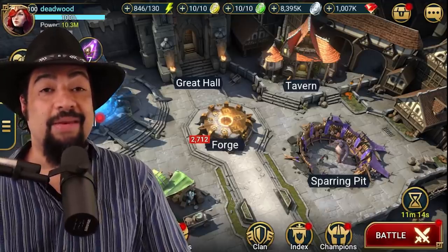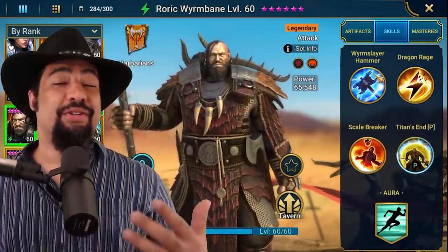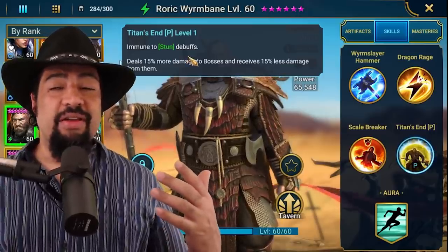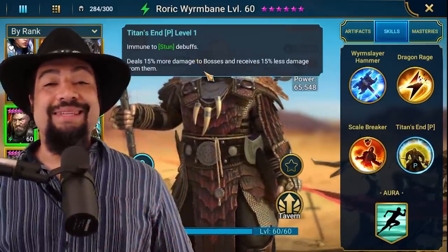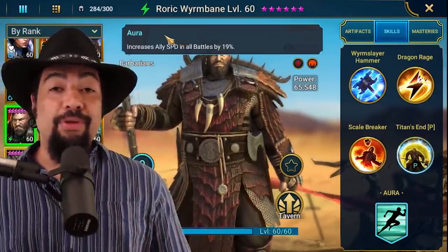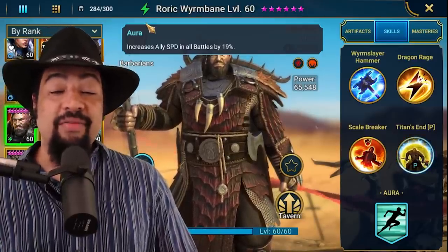He's going to be a very solid damage dealing champion, and he's going to be good because he can't be stunned — those are the two biggest things with him. His passive ability where he's immune to stuns is huge, and it's usually one of the factors that makes clan boss very difficult to account for. He also deals more damage to bosses and takes less damage from bosses, so he'll be able to survive those stun hits longer. He also has an all-battles aura of 19%, which is actually really significant and can go a long way for helping you build your teams better when you don't have to worry as much about getting to those speeds.